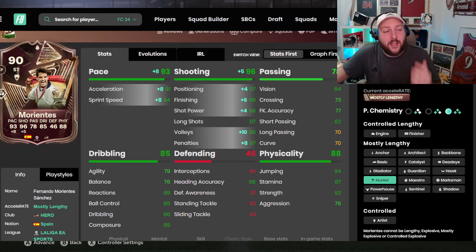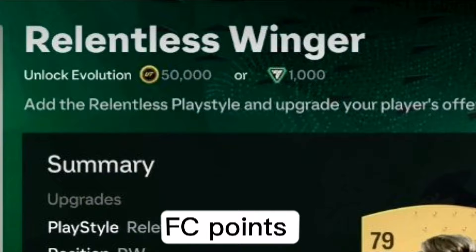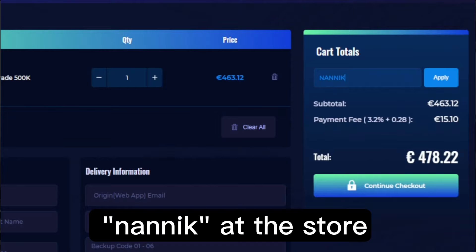Let's jump into some gameplay and see how Morientes does for us today. But first — with the introduction of kits, tokens, and now evolutions needing FC points or coins to complete them, there is no better time than to head over to IGDM.com. Get yourself some coins, very cheap, fast and reliable. Use discount code NANIC at the store and get 5% off — the link will be in the description.